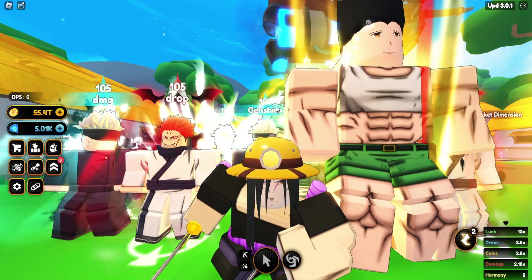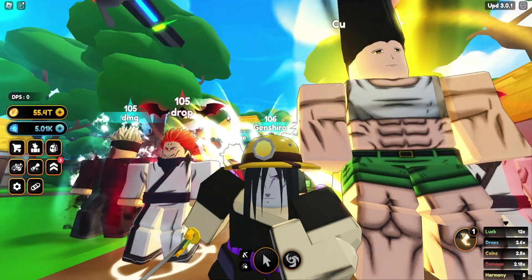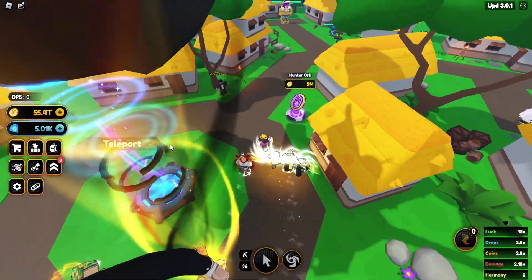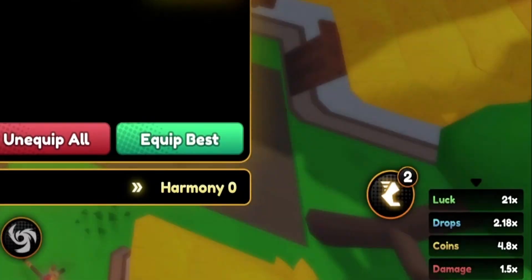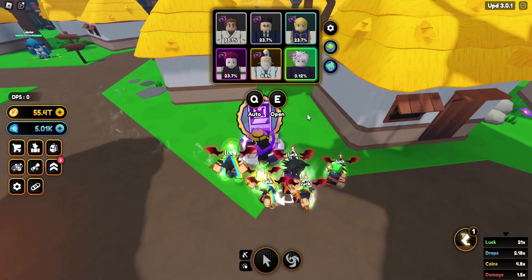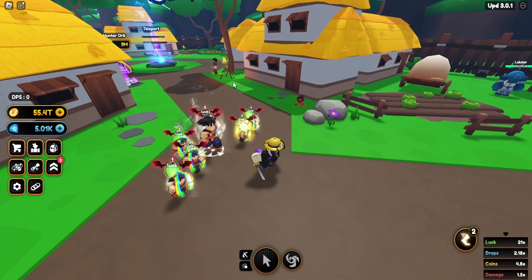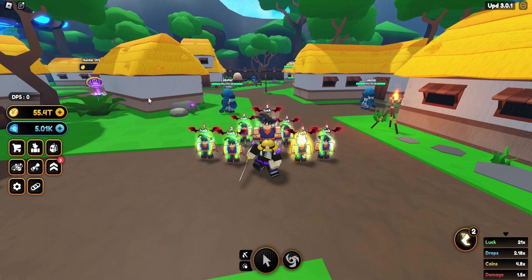Now we can move on to luck teams and how to get them as fast as possible. Luck teams are the second thing you should focus on after getting to the max map. Once you get a good luck team, as you can see, the luck increases by a lot — it's easier to pull cosmic units and cosmic summons, as well as godly mythical units, which are some of the best units in the game.